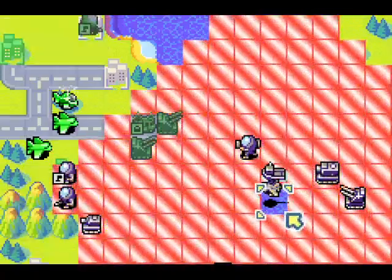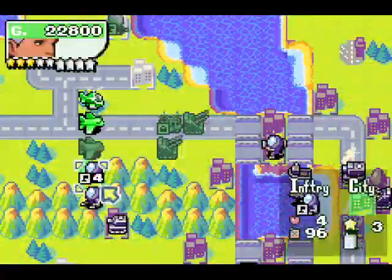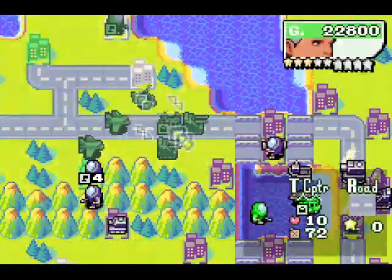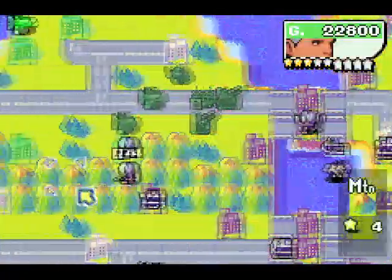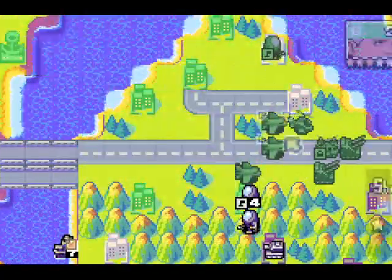Interceptors can't attack ground units, can they? No, they cannot. Well, this gives another bomber the chance to roll forward some more. The more forces I have going for the HQ, the easier it'll be to take them.